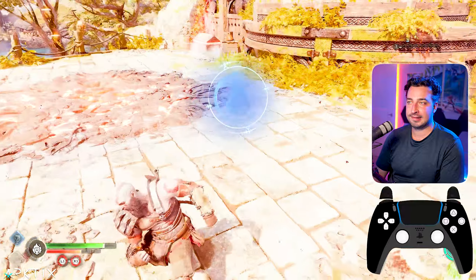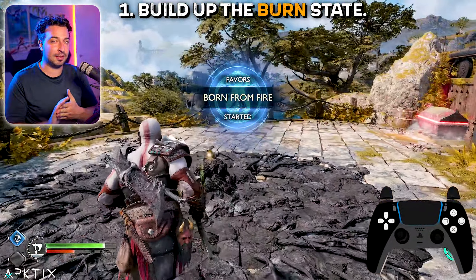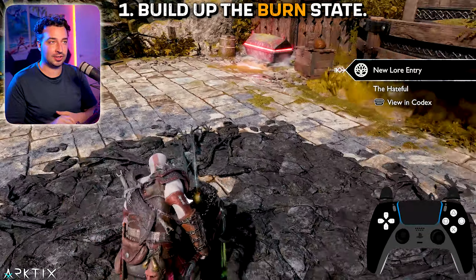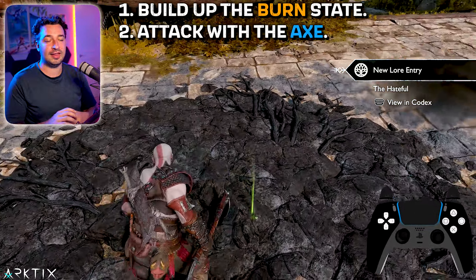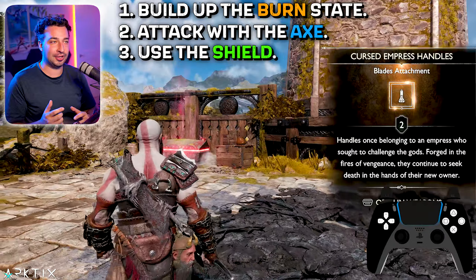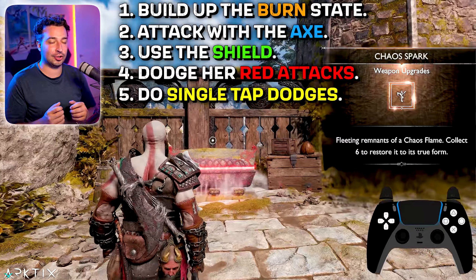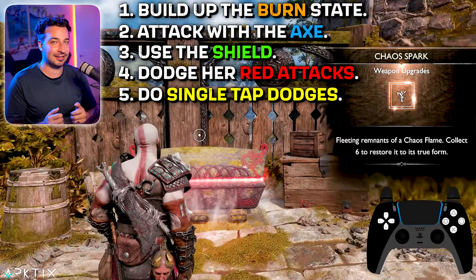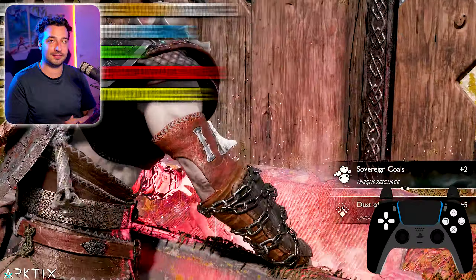The really important thing here is always building up the burn state with Flame Whiplashes — keep the Hateful burning as much as possible — then getting damage in with the axe while she's burning. Always be ready to pull out your shield, stay on the defensive, keep an eye out for those red-ring attacks, and use single-tap dodges so you can stay close and get damage in quickly.